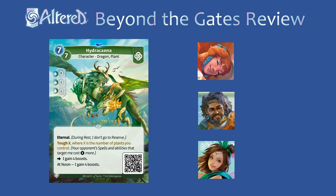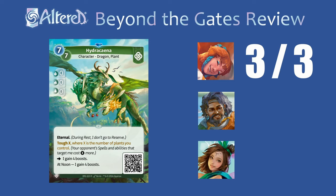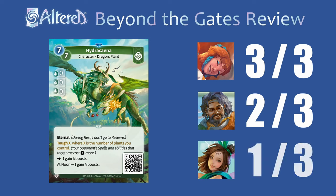The rare version of Hydra Kena gets Tough X equal to the number of plants you control. This can be pretty incredible in Tasia where you'll be able to set up plants easily — it can easily have at least Tough 3, which will make it really hard for any deck to deal with. For a less aggressive, more value-oriented Arjun deck, I could see you running this as well. It fits more naturally into Tasia, but you can still anchor something like Daughter of Yggdrasil the turn before you play this, so it wouldn't be bad with him either. And once again in Rin, if you want to run Hydra Kena, you should stick to one of the other heroes.